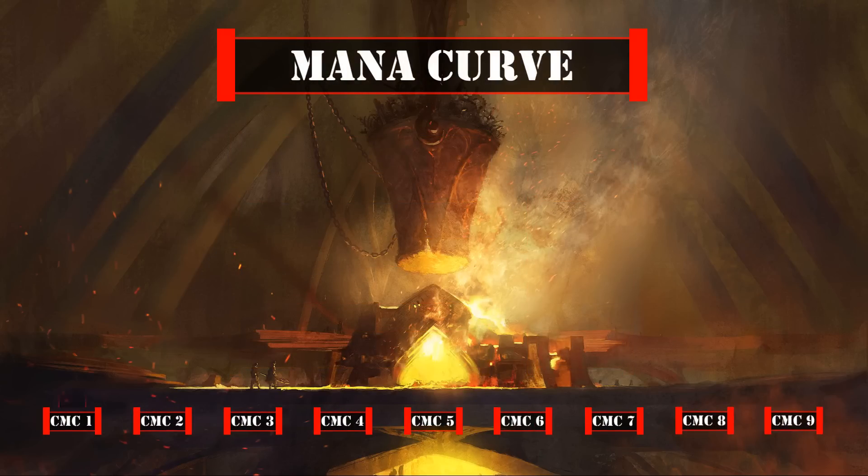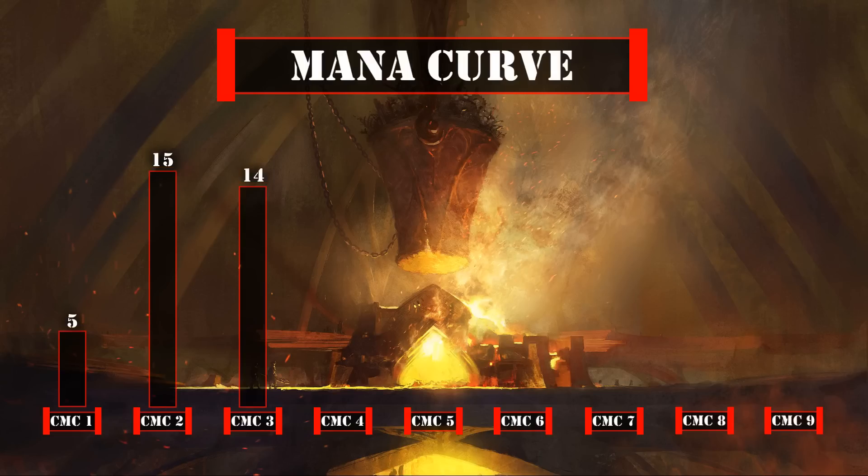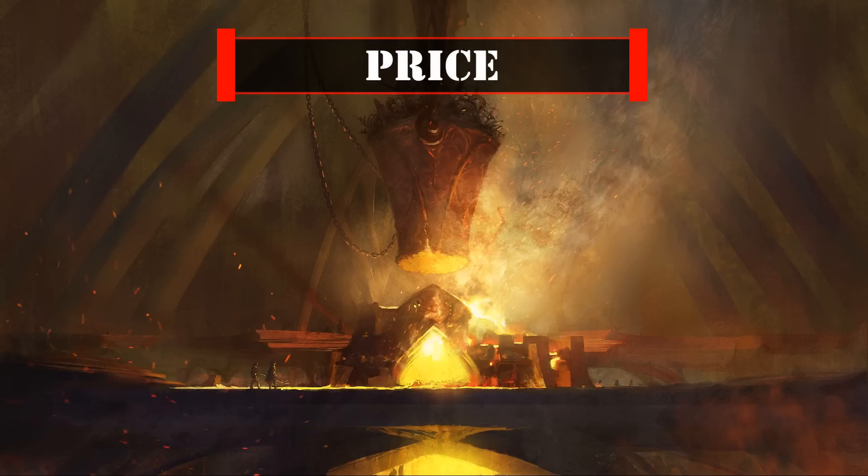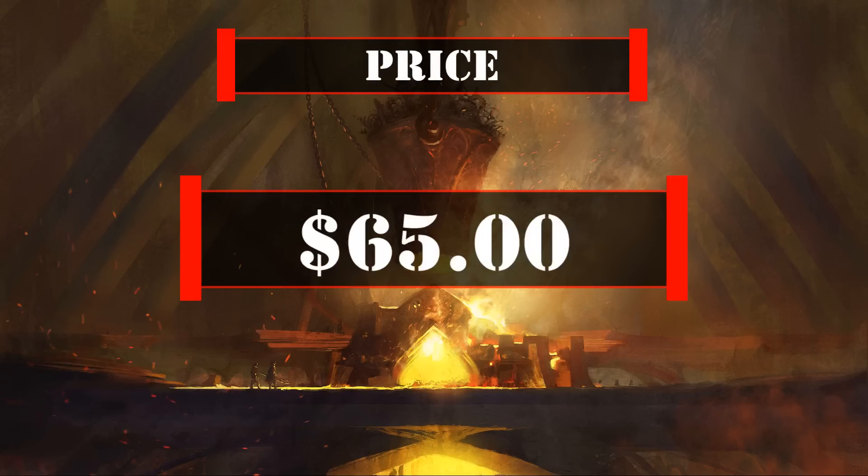Looking at our mana curve: 5 one-drops, 15 two-drops, 14 three-drops, 10 four-drops, 8 five-drops, 6 six-drops, 4 seven-drops, 1 eight-drop, and 1 nine-drop — a mid-to-heavyweight curve that's faster than it appears thanks to setting up our graveyard early with rummage effects, then using Mishra to return the high-CMC artifacts we pitched into play on the cheap, eventually crushing opponents with our army of salvaged war machines. Currently this deck is valued at exactly $65, not counting basic lands or shipping, calculated using the cheapest listed marketplace price on TCG Player at the time of this recording.